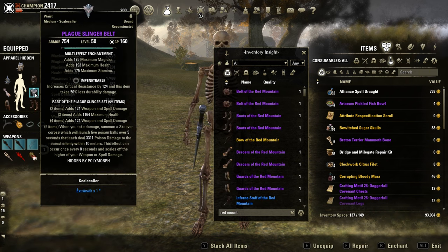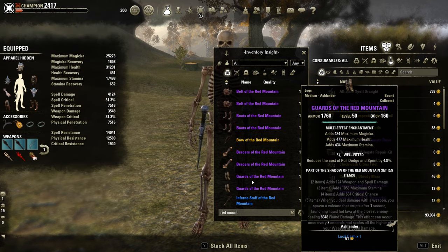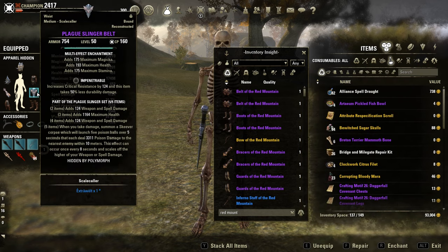Next set is Plague Slinger, which deals a ton of poison damage when you take damage. It summons a Skeever Corpse, which will launch 5 poison bolts over 5 seconds, dealing 3.3k — that's unbuffed. Comparing it with Red Mountain: Red Mountain deals around 8k but only hits once. Plague Slinger hits 5 times, so in total over 15k poison damage. Really powerful proc set.